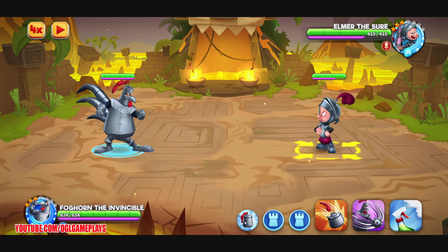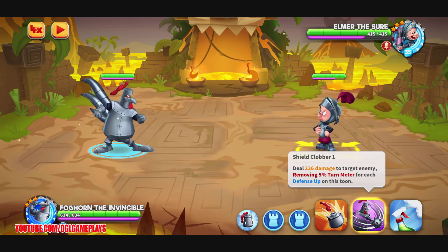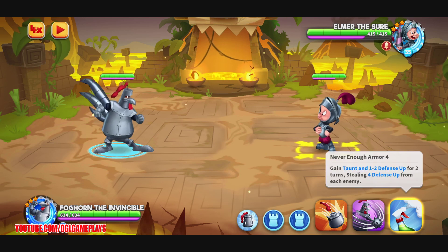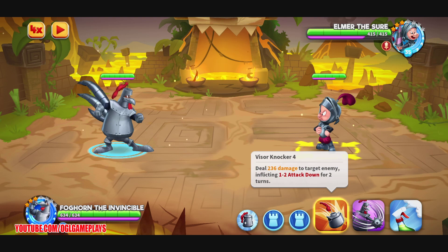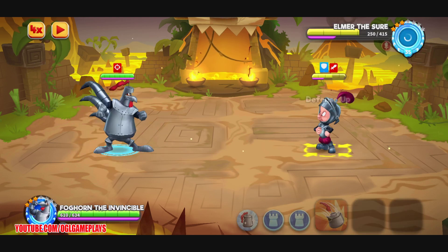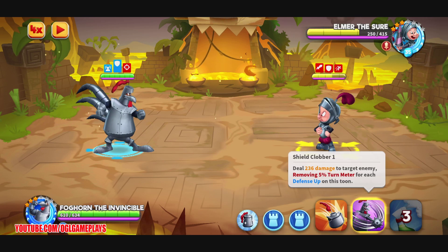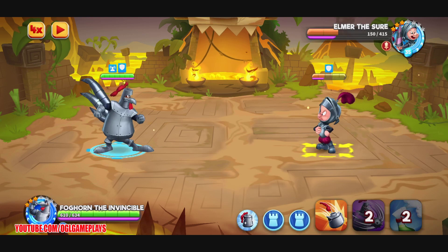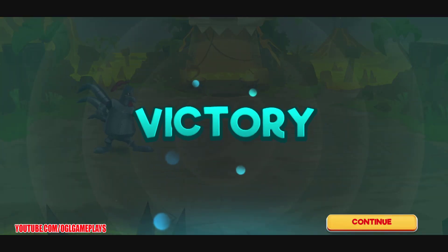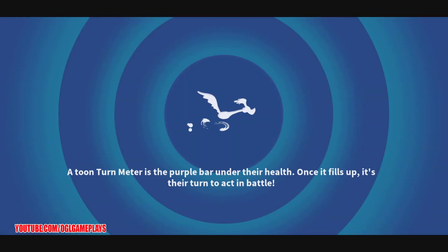This is also a good way for us to test the skills and check out Foghorn the Invincible's abilities a bit better. First of all, don't forget there's a giveaway going on — check out the last video for instructions. Okay, let's try this: deal damage, remove turn meter, gain taunt and defense up. Stealing for defense is different. I don't want the sound of the game to be too high.